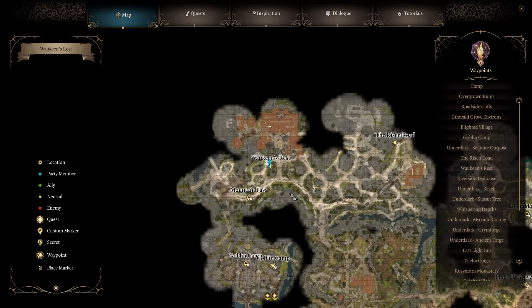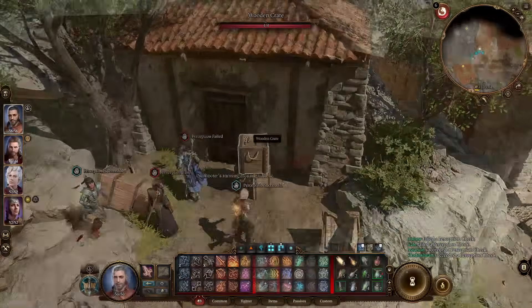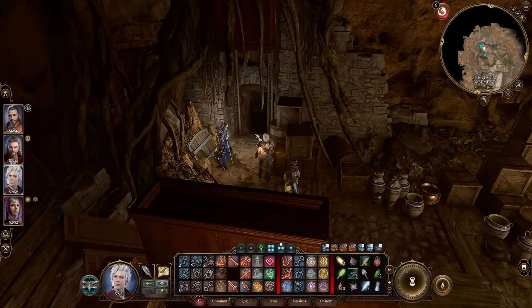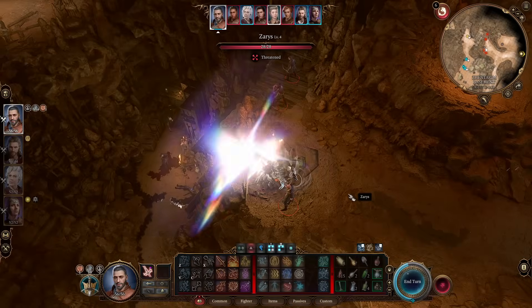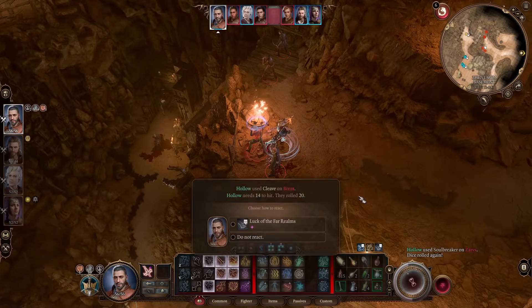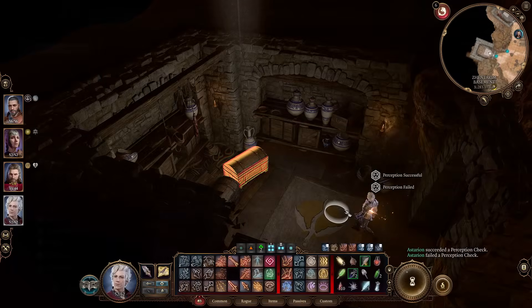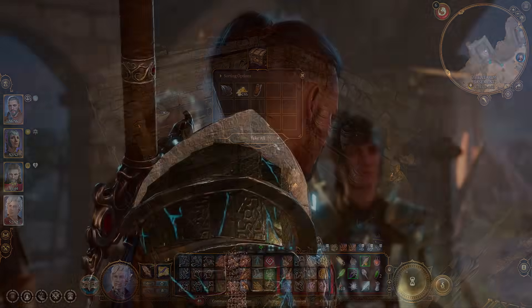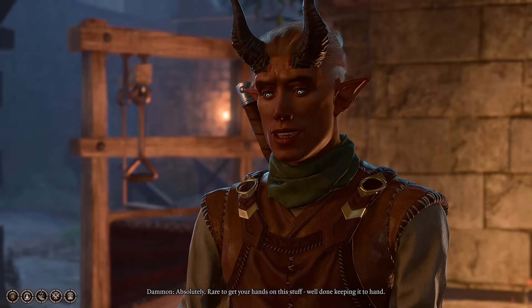For the third and last piece of iron, we're still in Act 1 at Waukeen's Rest. Head northwest and there's a room with a hatch leading down into a secret area. Reveal the entrance behind some boxes, move them out of the way, and watch out for the explosive barrel ambush set up for you. Heading down, find a wardrobe that reveals a hidden staircase leading to a true hideout — a tunnel and cave system. Inside is a band of black market traders. Work through via force or conversation, head to the north side room on the left, disarm the two trapped chests, and the right chest contains the last iron. Return to Dammon, have him craft the armor pieces, and you'll have them.